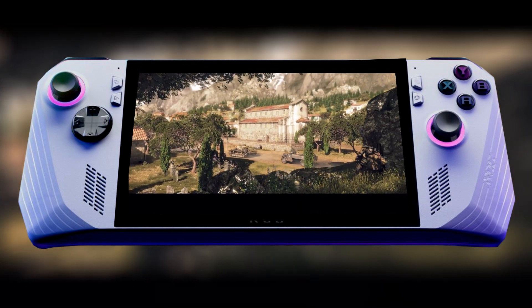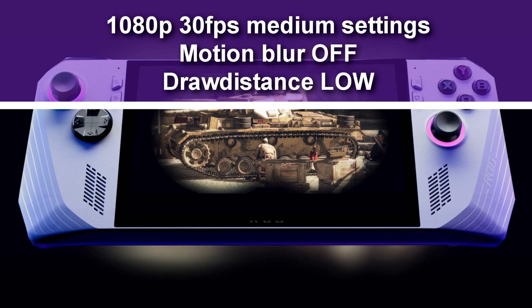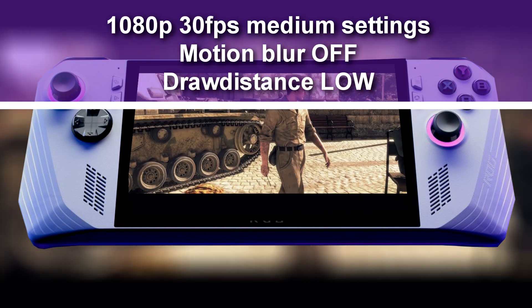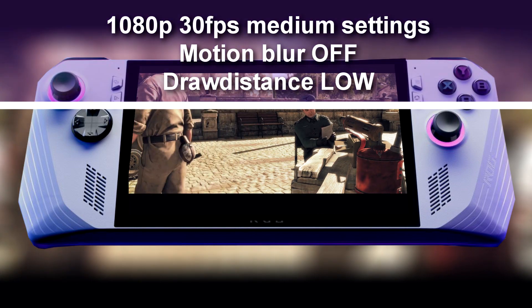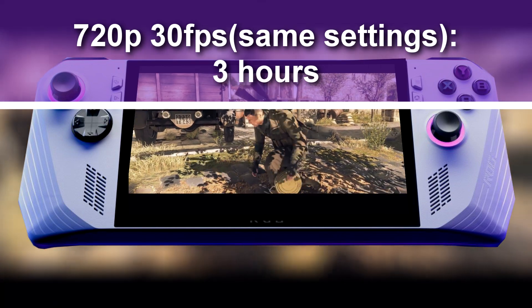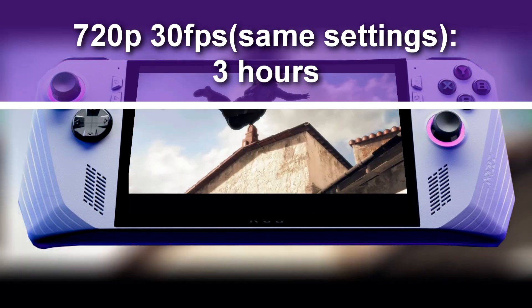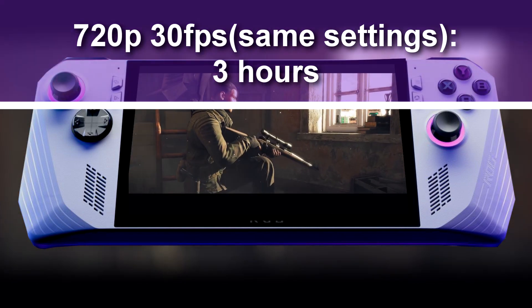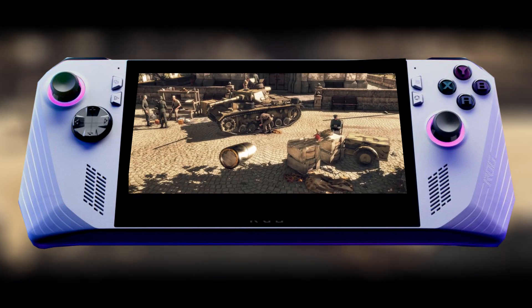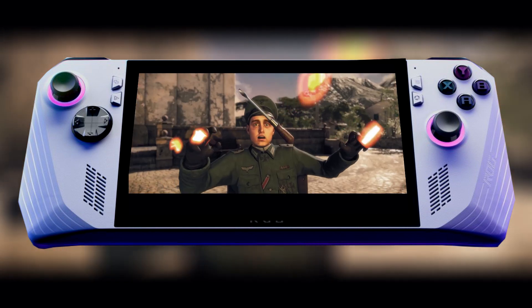The next game is Sniper Elite 4. At 1080p, 30 FPS, I managed to get 2 hours and 40 minutes with medium settings, motion blur turned off, and draw distance at low. Even with those tweaks, this game doesn't play as well as I wanted at 1080p. Setting it to 720p, medium settings, draw distance low, and motion blur off, you'll get a good 3 hours out of Sniper Elite 4. This game isn't very remarkable in silent mode on the ROG Ally — silent mode still needs tweaking, because playing a precision game like Sniper Elite at any FPS lower than 60 is rough. I do recommend playing Sniper Elite 4 in performance mode, where you get a solid 2 hours or maybe even an hour and 45 minutes, and the FPS can easily reach 60 at 1080p.